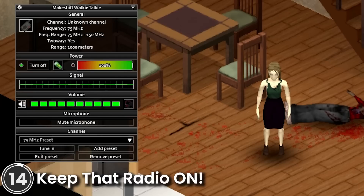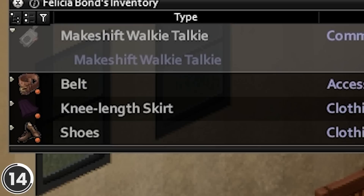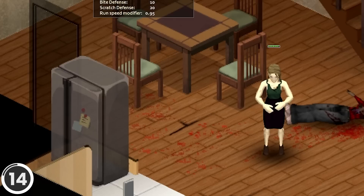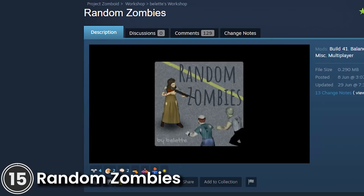Keep That Radio On. This mod allows you to unequip your radio without it automatically turning off when placed back on your belt or in webbing slots. This is meant to keep voice chat and text radio chats active while the radio is unequipped. Keep in mind that the radio will have to be manually turned off even if placed in a bag.